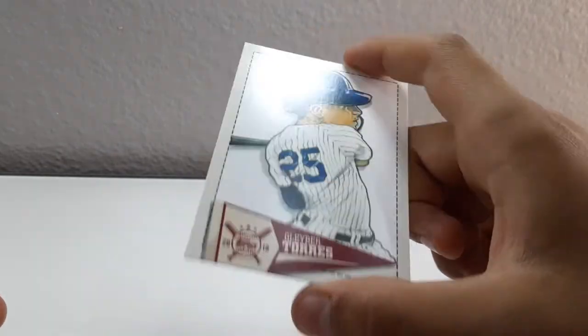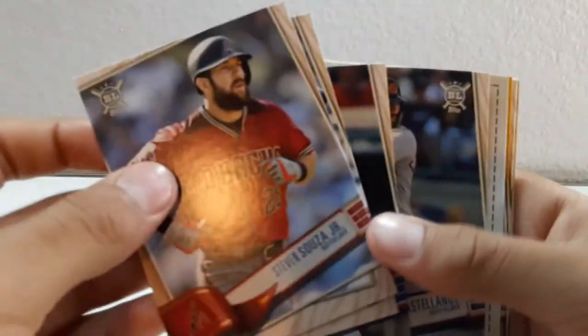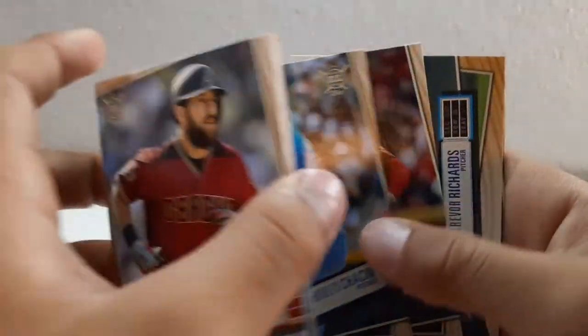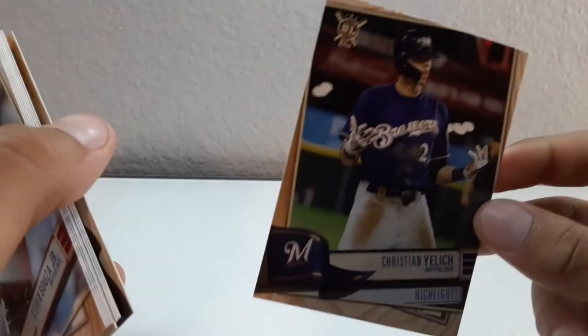Last card is Nico Goodrum. This would be easy to beat. Now we'll go on to my Big League pack. We got Steven Souza Jr., Justin Smoak, Joey Gallo, Nick Castellanos, Tim Anderson, Matt Olson, Trevor Richards, and Yelich. I'd say Ben probably wins by a little bit - Yelich is probably my best one sadly. So Ben wins.